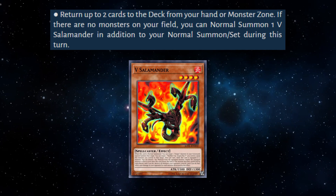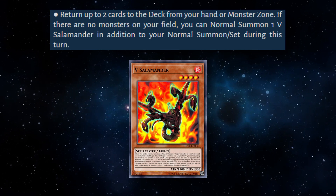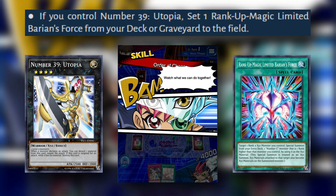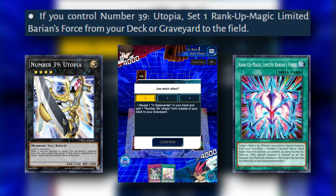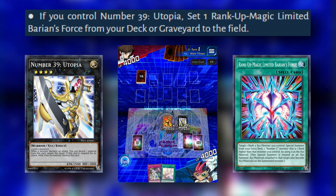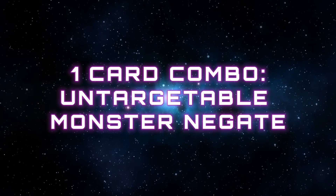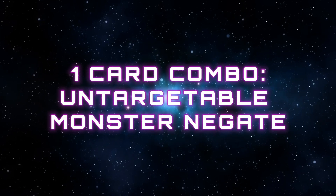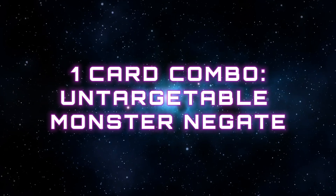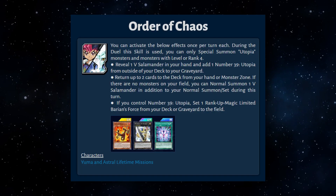If there are no monsters on our field, we can normal summon one V Salamander in addition to our normal summon or set during that turn. Lastly, if we control a Number 39 Utopia, we can set one Rank-Up Magic Limited Barian's Force from our deck or graveyard to the field. Because of this skill, we have a one-card combo that summons an untargetable monster-negate simply by having V Salamander in hand.